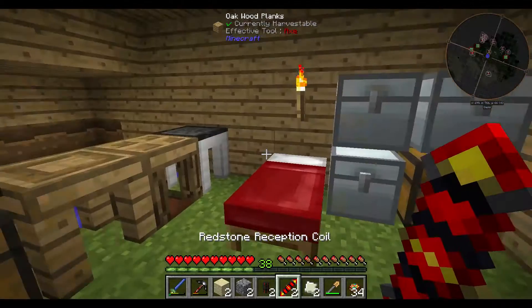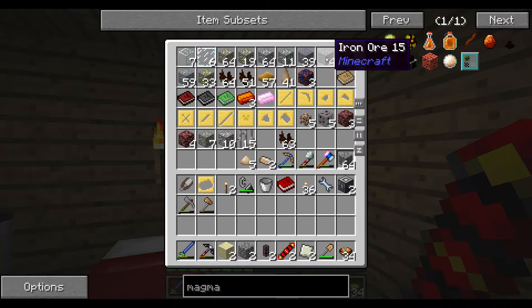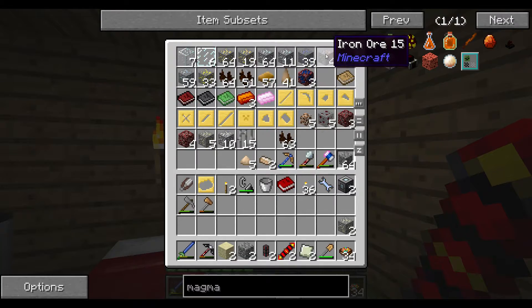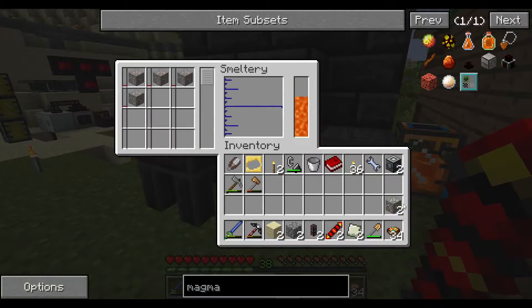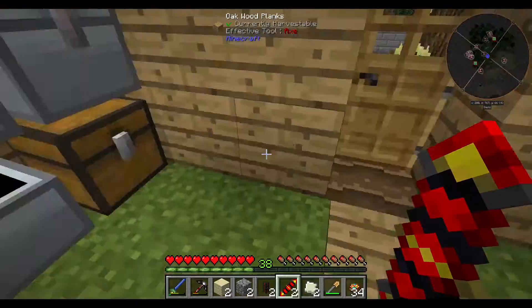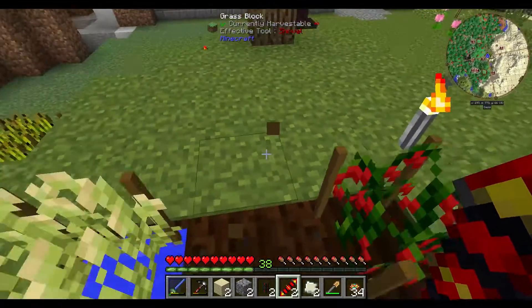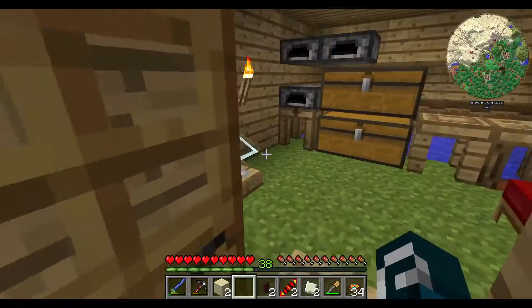Then we need the invar gears. We don't have any invar, but I know I have some ferrous ore somewhere — yes, we do. One ferrous, two ferrous, and four iron. That's the last of the iron... well, we have enough obviously, we have 10 blocks of iron. Let me smelt this quickly and plant it again. I should probably keep this in my inventory.